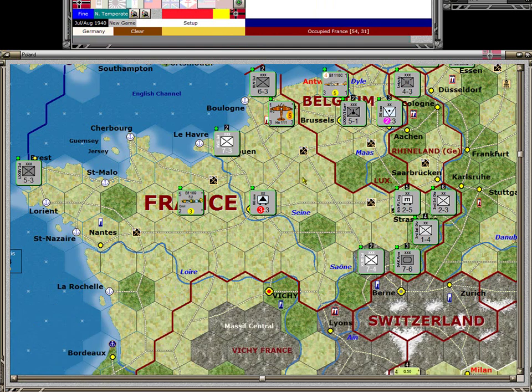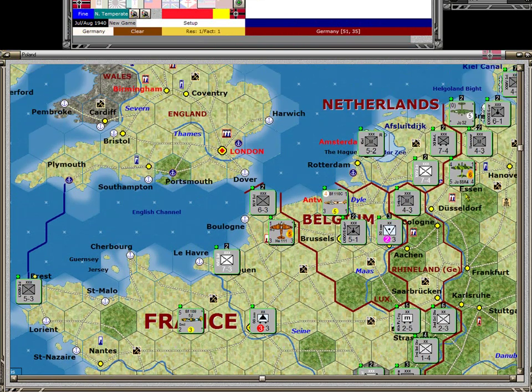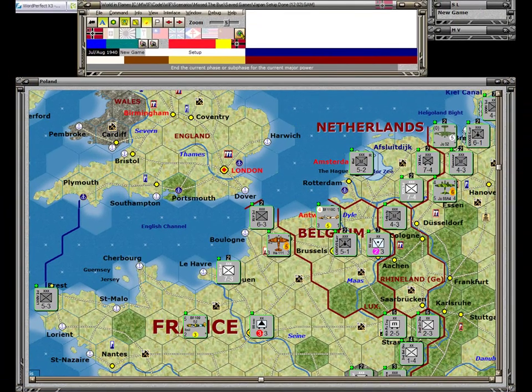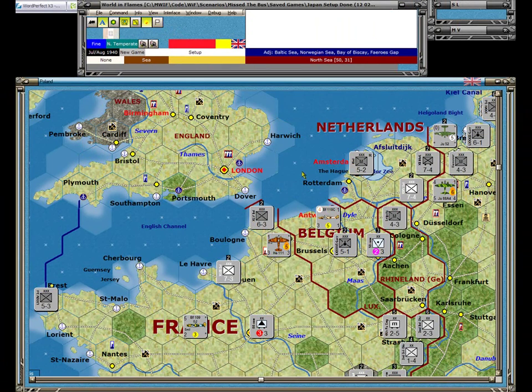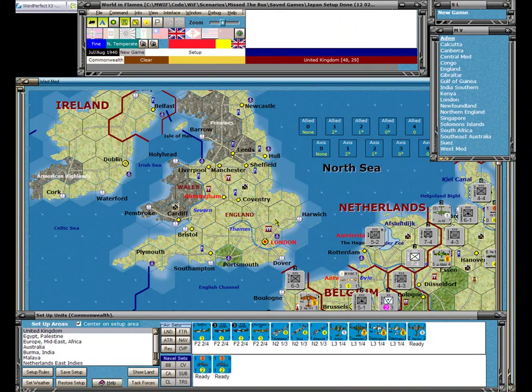Once I've moved the last unit from the setup tray, the setup tray disappears — but I can still pick up and redeploy units. Once I've got the setup the way I want, I click the button and confirm done setting up Germany. It then cycles to the next major power that needs to set up, which in this case is the Commonwealth. Here we are at the Commonwealth setting up their units.